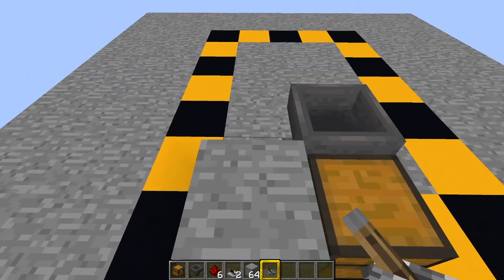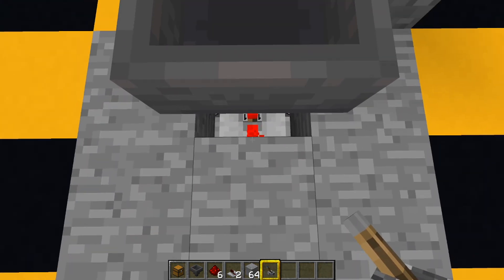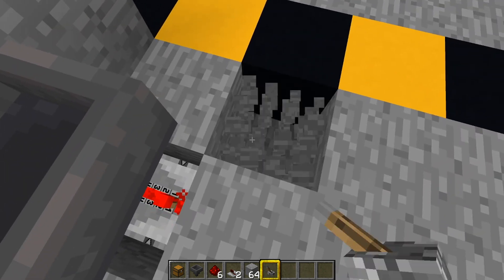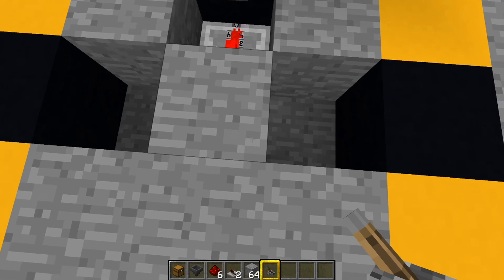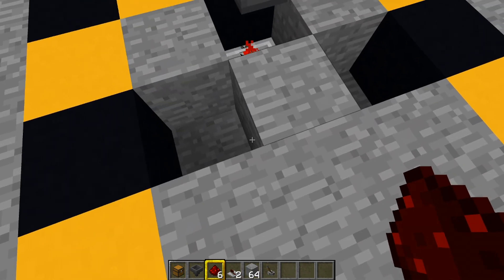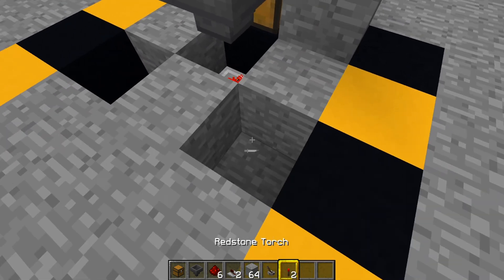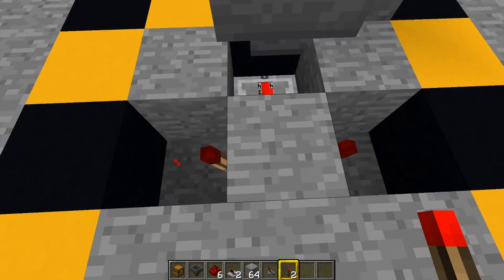Leave that lever on for the time being. Come to this block here, stand on the block that your repeater is pointing into, and break the blocks on either side of it on the left and the right. Then on either side of this block, put down a redstone torch — grab your torches and put one torch there, it should go out, and one torch there, that should go out as well.